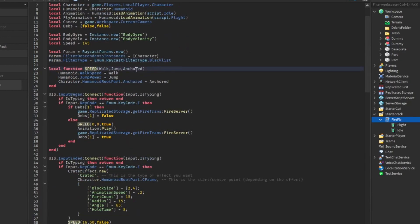Then we're going to make a local function called speed, with parameters walk, jump, and anchor. I made this small function so we can modify the code without having to keep changing speed, walk speed, and wasting lines of code — it makes it much easier. So we do humanoid.WalkSpeed equals walk, then change the jump power, and we're going to anchor the HumanoidRootPart.